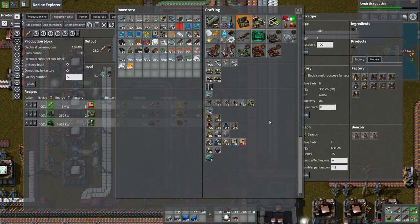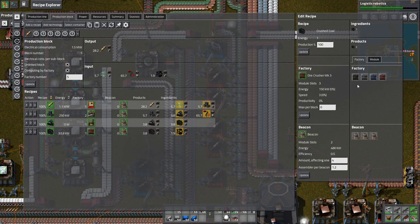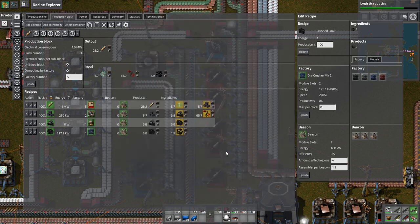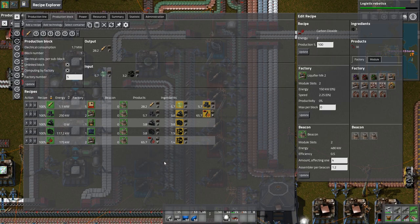What type of furnaces do we have access to? We have steel metal mixing furnaces and electric chemical furnaces. We only actually need one steel metal mixing furnace. For the crushers, we only need one tier three crusher, which is what we can make. We're going to need some more clay brick. Then we're going to need to make carbon dioxide from coal in a tier two liquefier. We're going to need a total input of 3.2 coal per second.